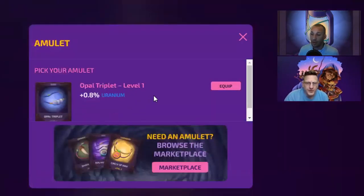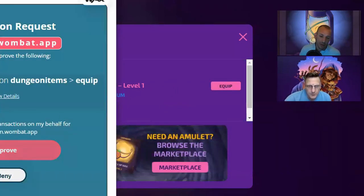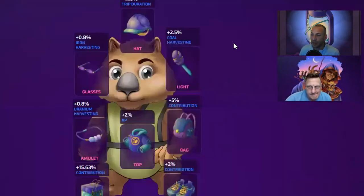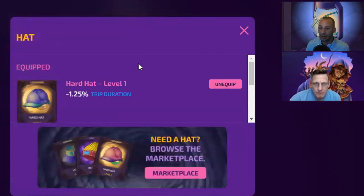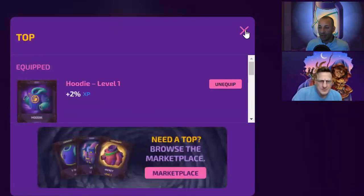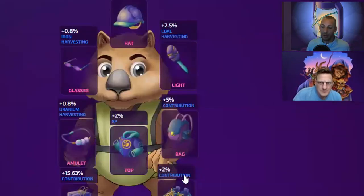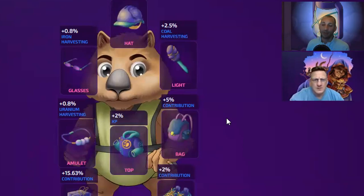Your torch gives you uranium - plus 0.8 uranium - and your torch gives you coal. Let's see what else - the hard hat is still duration and contribution. My rare top is still XP. Amulet is uranium, shoes are contribution, mythic dynamite is contribution. The baller, the mythic dynamite, legendary hard hat - those are the good ones. And now the glasses and the amulet - I've got a head start on the wombat this season.